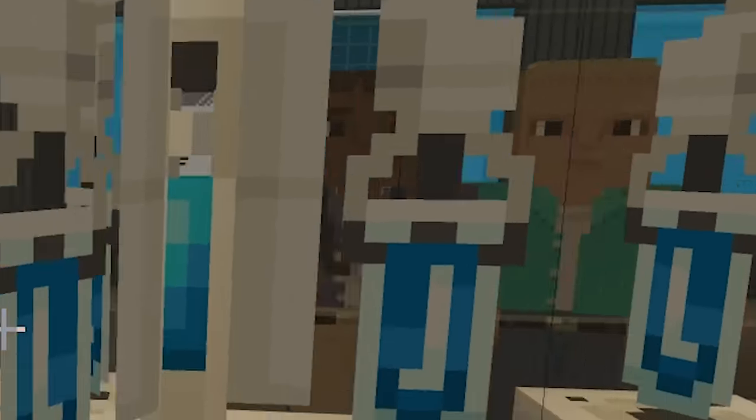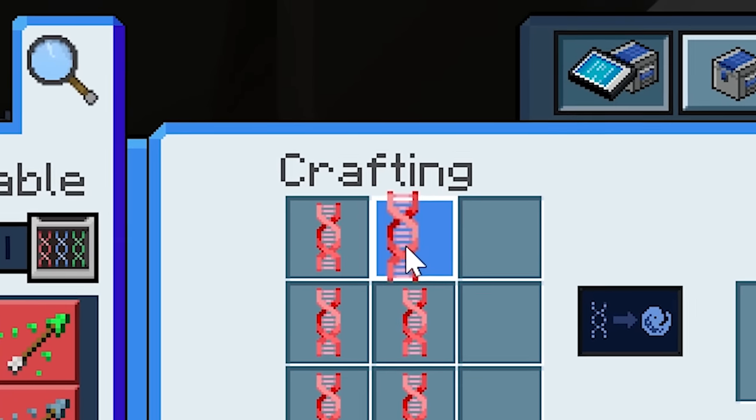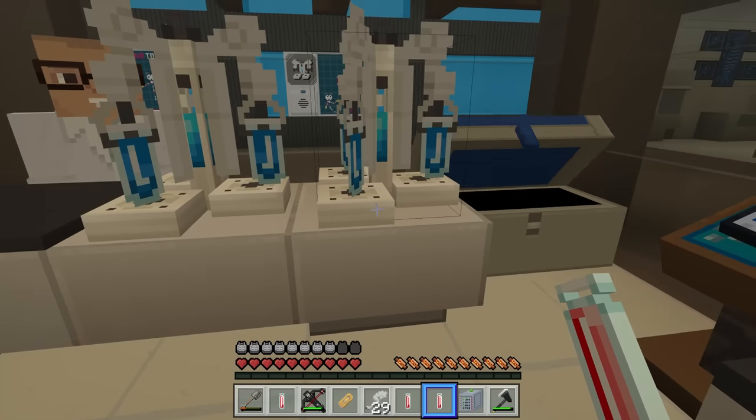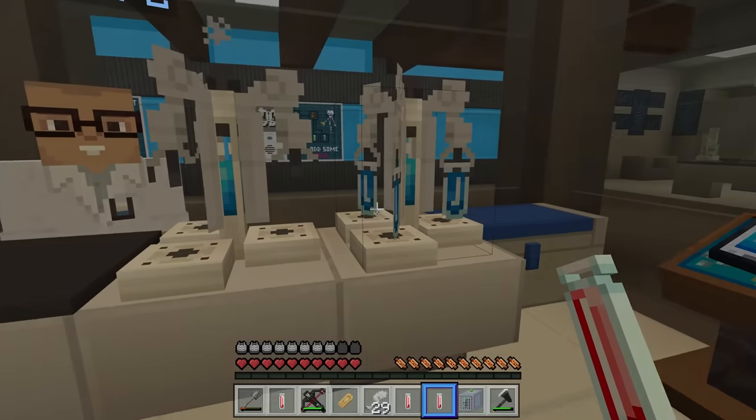I get nervous performing in front of an audience. The final triceratops DNA! Will it make Stegoceratops? Damn it! Alright, what we're gonna do is we're just gonna fill this full of cuttlefish DNA and we're gonna make a variety of different types of dinosaurs.